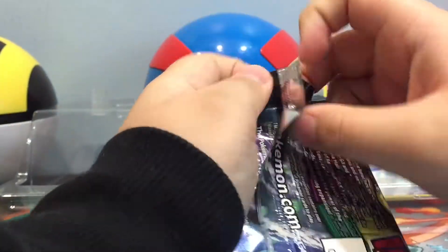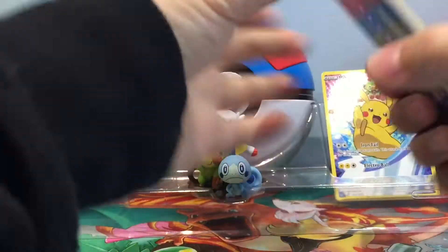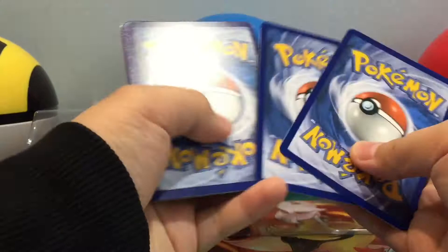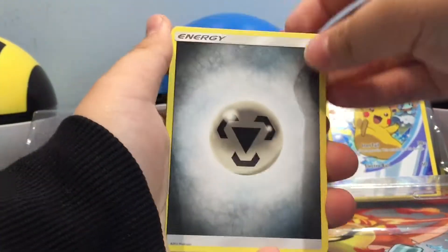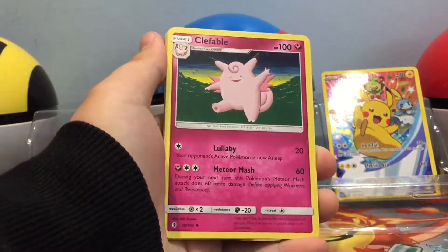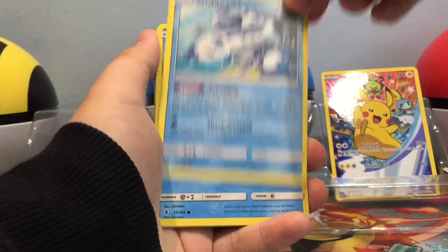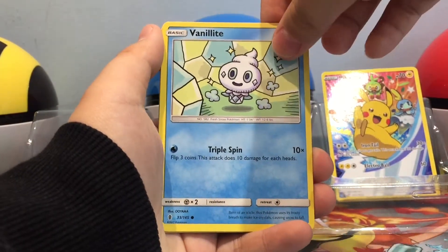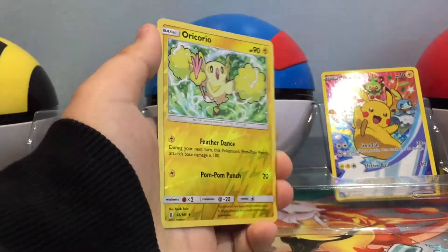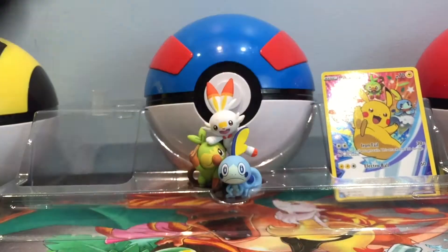Okay, Torchic on the front cover — let's hope we get something good. I don't even remember what's in this set, it's been a while. One, two, three, four. Start off with a Steel Energy, Field Blower, Marinie, Golbat, Wimpod, Gummi, Wishiwashi, Vanillite, Clefairy, Oricorio — reverse holo — and the rare is a Salazzle.